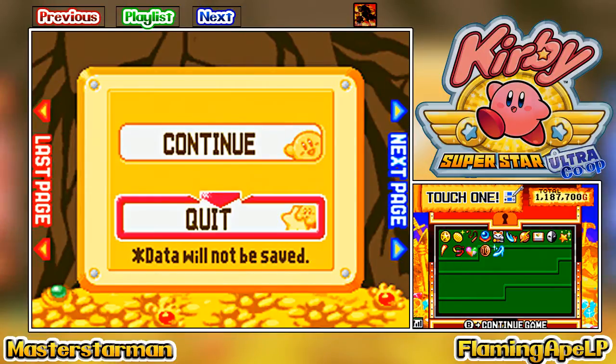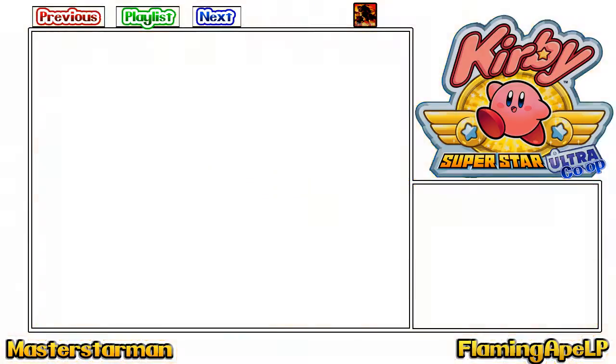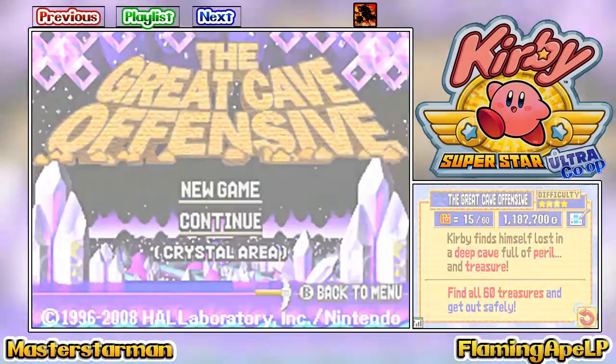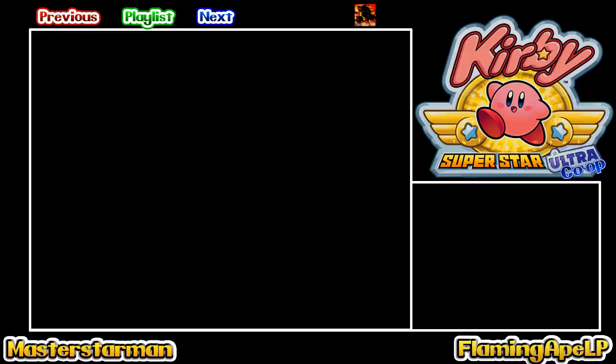That is a terrible impersonation! See you guys next time! Why do you have a four-player link cable? You need like four friends to do that! Yeah, I know — four friends with GBAs! I have two GBAs! Why am I wearing Muscle Surge? I'm doing this!